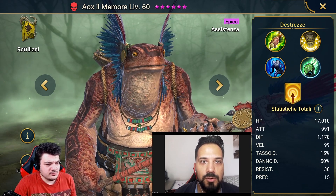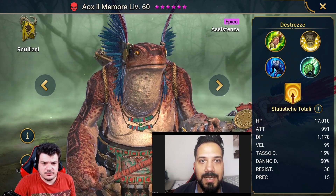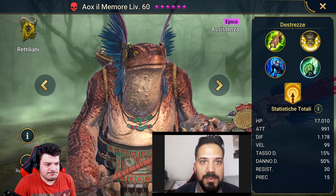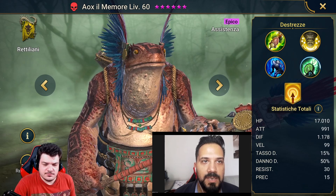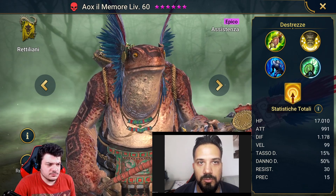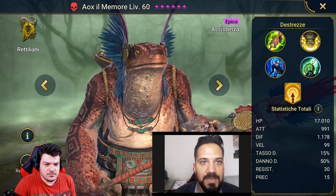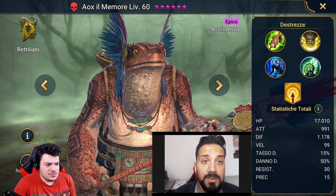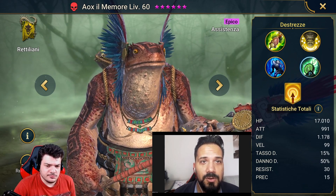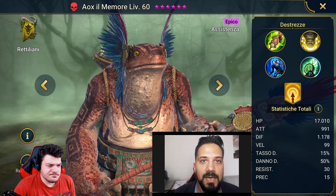His base stats help us with the Slow Boy construction, at least regarding HP. For defense, we have to pay attention to how we build him, because he already starts from a notable defense of 1100, which is not negligible. This is an excellent parameter for a conventional team. His base attack is not very high and his multipliers are not exceptional, so it's not with his basic attacks that he excels — he does it with everything else.